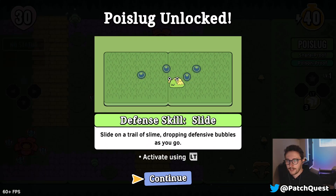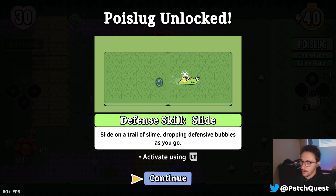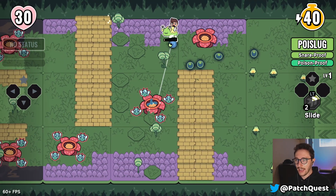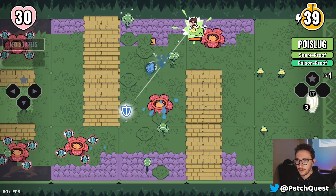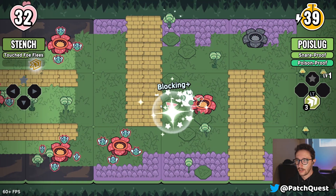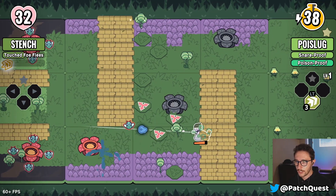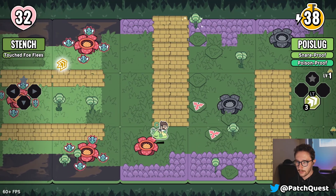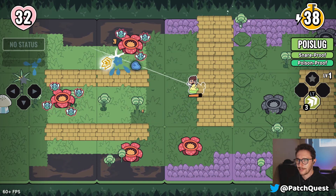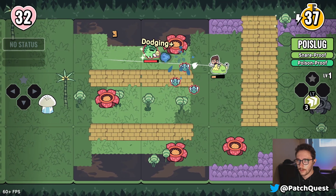We already have a defensive skill — the slide. This is our little dash and we leave some slime behind us. Let's test that out! We need to avoid these little bouncy guys — we don't want to play ping pong here, we're playing Patch Quest, not ping pong!